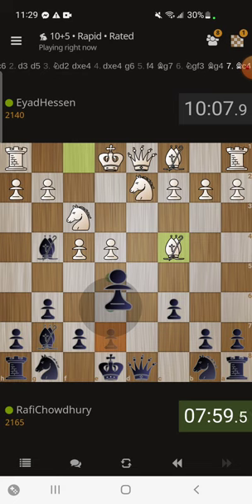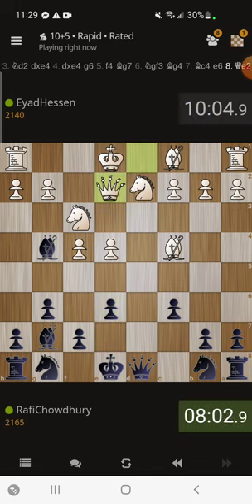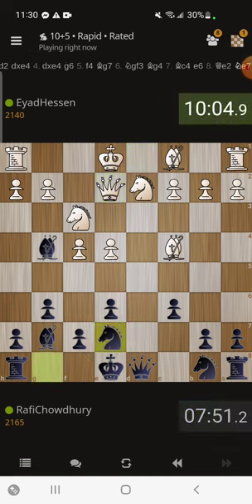Yeah, I think I could play e6 here and then put the knight on e7 — that might make a little bit more sense. Interesting move, queen e2. Trying to understand what the idea of this might be. Maybe he wants to unpin the queen by going to f2 or something, I don't know. I'm gonna continue playing normal moves, I'm just getting my pieces out.